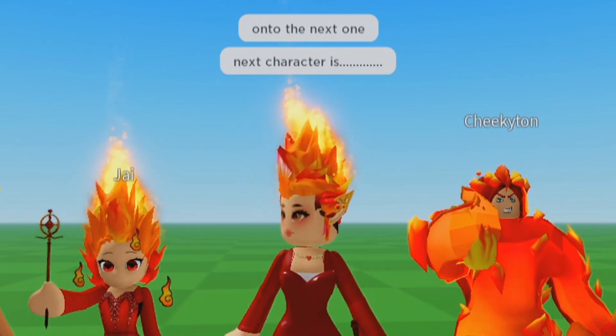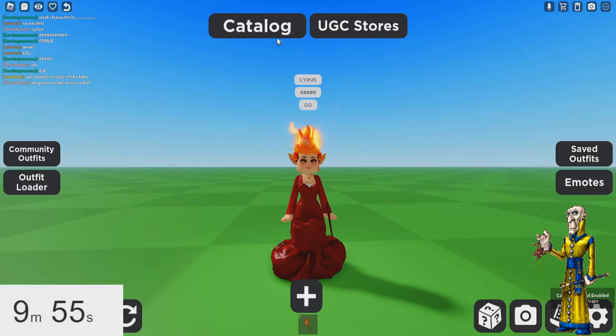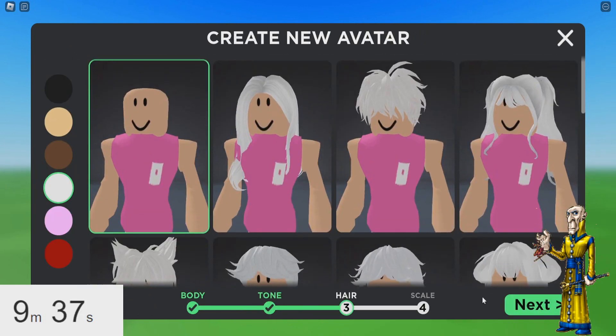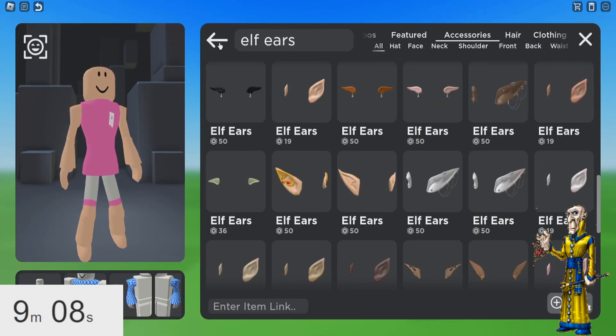Next character is... Cyrus! Go! Okay, here we go — Cyrus Drake. Let's make a new avatar. I'm gonna go with this body. Cyrus Drake is literally bald. Here we go, Cyrus. Let's get you fitted.